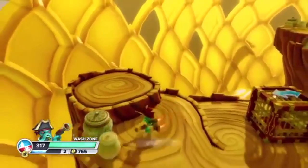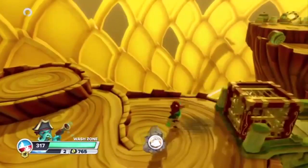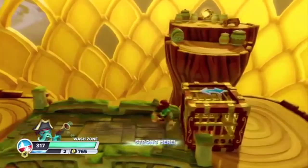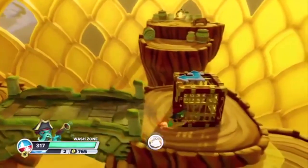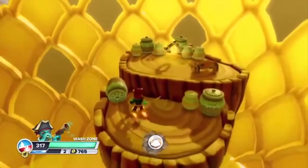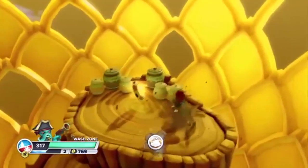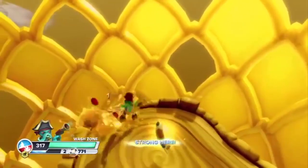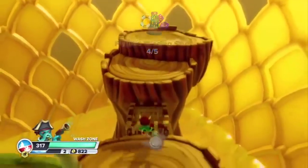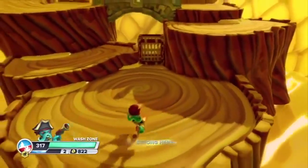Something I haven't really talked about is the addition of a jump button. I always thought Skylanders was really clever with the fact that it didn't need a jump button — it worked very well without one. But the added jump button does make the game feel a bit different while still being very fun. I was mildly worried it would feel too different, but it doesn't at all. There's the fourth Flynn missing thing and that's the end of this part — see you in the next one.